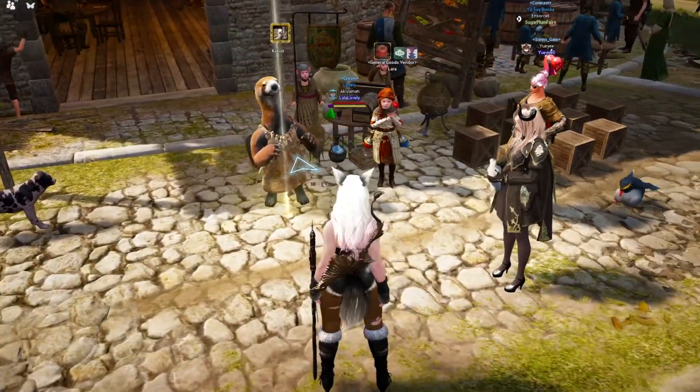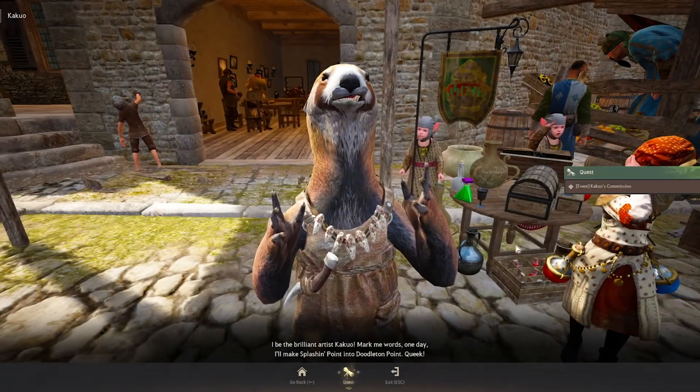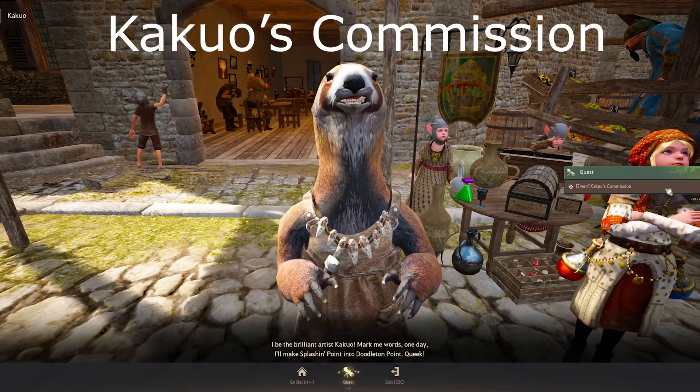As stated, Kakua is next to general goods vendor Laura. Pressing R, choosing quest — sure enough, Event: Kakua's Commission is the first quest.